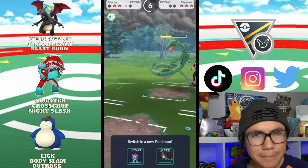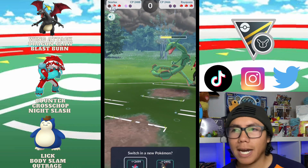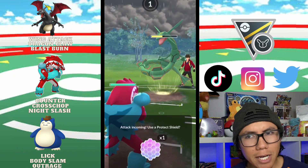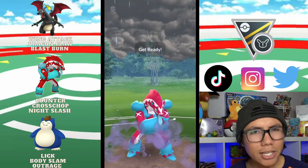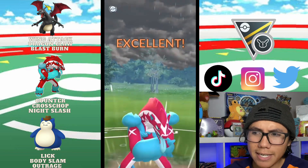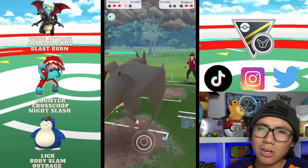We've got a shield advantage, so I decided to bring in Obstagoon. We're going to get debuffed, but because Rayquaza is glassy, it gets to a point where throwing Night Slash comes very close to taking it out. Had they not debuffed us, we would have taken it out. Now at this point I'm like, let's bring in the Zard and see what we've got.